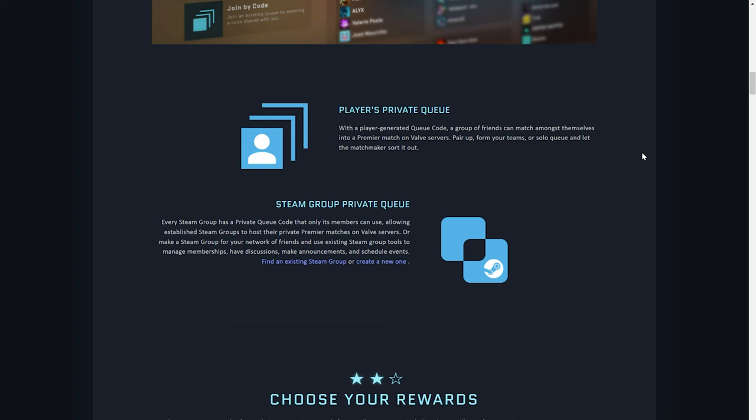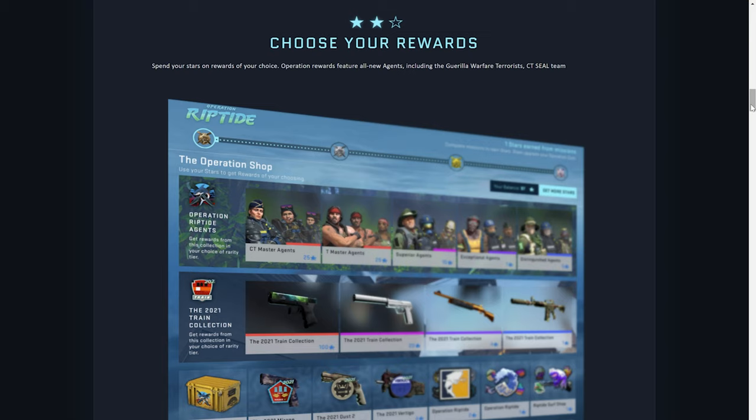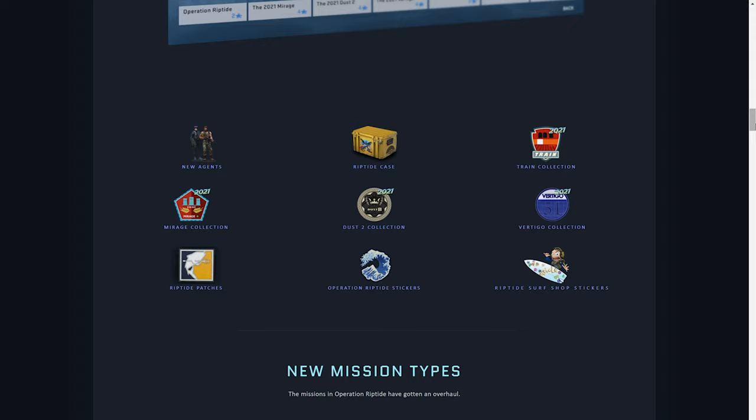Moving on to the reward system page — of course we're going to have that rewards page just like the past couple of operations. Basically you're completing missions that reward you with stars, and you use those stars to buy rewards from the operation rewards page. This is what it looks like, and we'll also take a look at this in-game in a second.